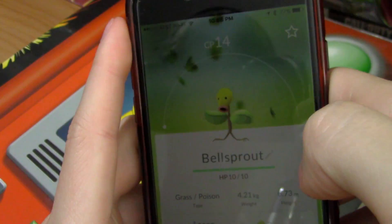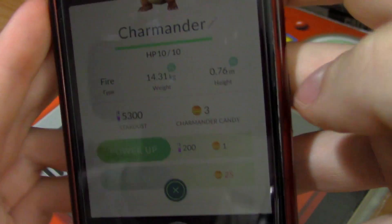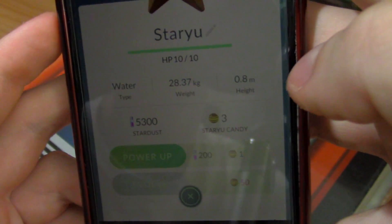Bellsprout, 3 Bellsprout candies, CP of 14, evolve for 25. Charmander, CP of 12, 3 Charmander candies. Paras, CP of 11, 7 Paras candies. Staryu, 10 CP, 3 Staryu candies.